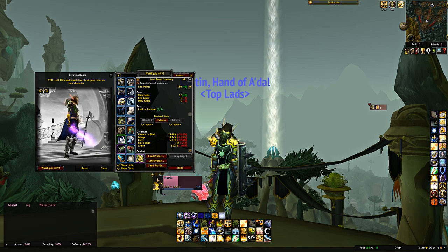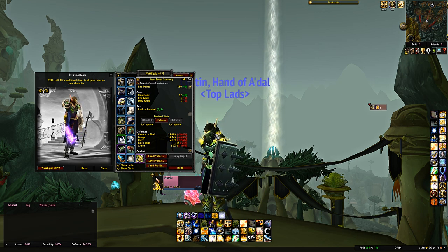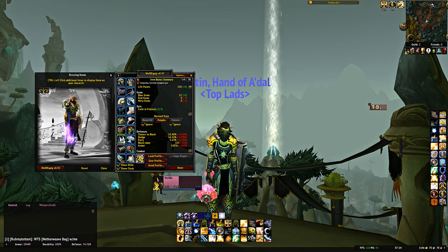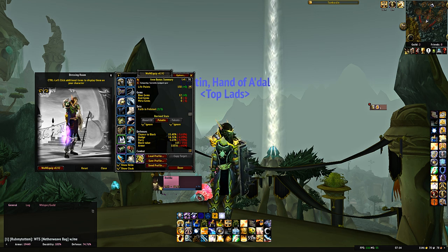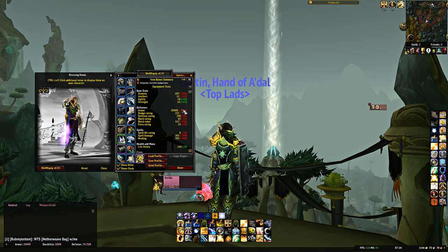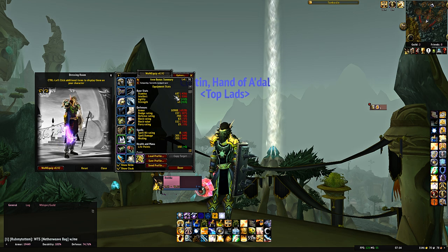Some of these pieces aren't the very best you can get pre-raid, but all are reasonable to acquire once you've hit level 70, and this gear has a good amount of survivability and does achieve crush cap. Specifically, you have 15.4% chance to block, 14.26% chance to dodge, 5.6% chance to parry — and overall, with the extra miss chance, you'll be just above the 35.2% needed. This gives you about 11k armor and 687 stamina, for approximately 12.5k HP unbuffed.